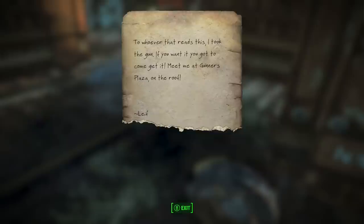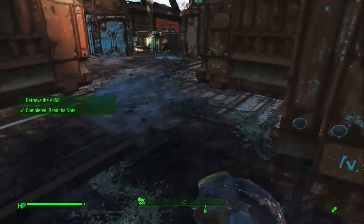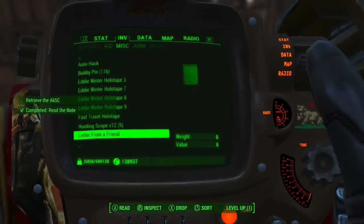Read the note. It says: 'Whoever reads this — I took the gun. If you want it, you've got to come get it. Meet me at Gunner's Plaza, on the roof.' Sounds like there's going to be a big battle going down.